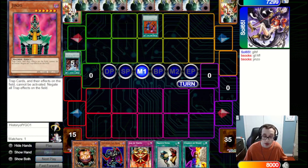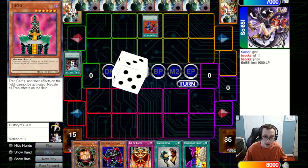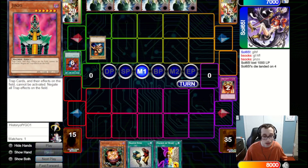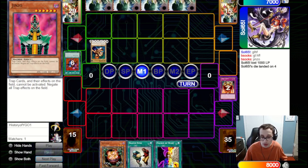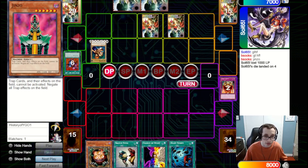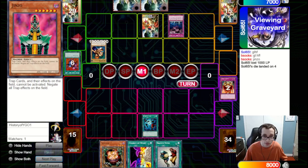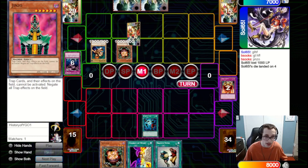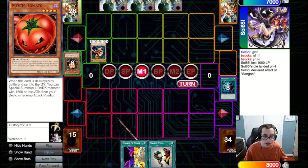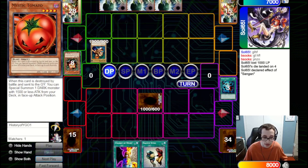They fire the Duo that we figured they have, hitting our Zimbire out of hand. We discard Jar of Greed to keep the three remaining powerful cards in hand. They summon a Gemini Elf, set two, and pass. We feel like this is a pretty good time to fire Heavy Storm. They chain Call of the Haunted, which is unfortunate — they'll be able to get a search off Sangan. But ultimately we're just setting a Sangan this turn, so maybe we could have waited. It might have been a misplay.